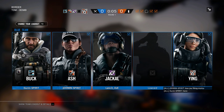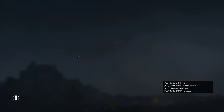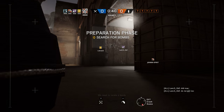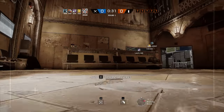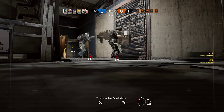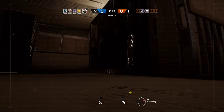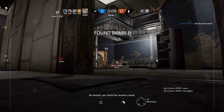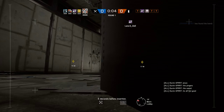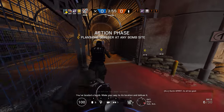Let's try the Yang shotgun. We need to locate a bomb. Your drone has found a bomb. Ten seconds. Five seconds before insertion. The diffuser has been secured. You've located a bomb — make your way to its location and diffuse it.